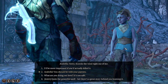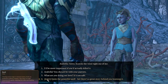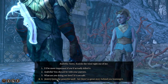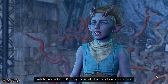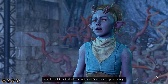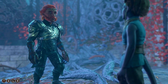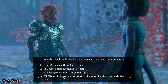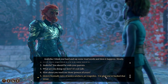So, Arabella, you should be with your parents — or we could say what are you doing out here, it's not safe — or we could use our bard knowledge and say 'quite the powerful spell, bet there's a great story behind you learning it.' Let's ask. 'That druid idol I took? It changed me. I can do all sorts of stuff now, not just the vines. I think real hard and say some loud words and then it happens, mostly.' We can continue with our bard knowledge — 'normally, tales of stolen artifacts are tragedies. I'm glad you've bucked that trend.' Let's say that.